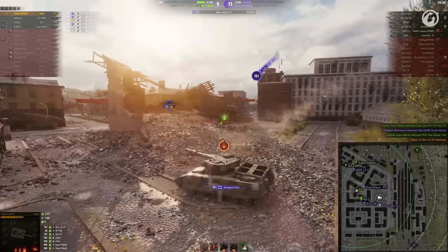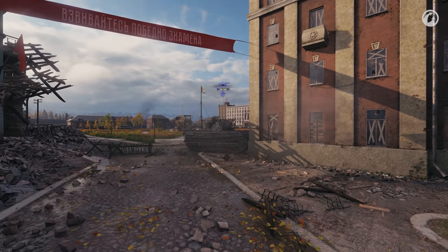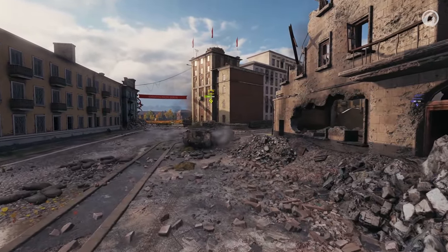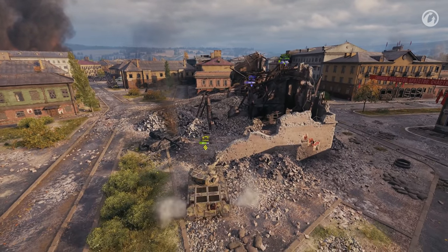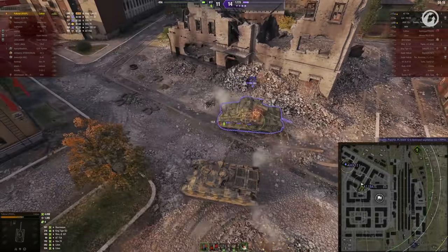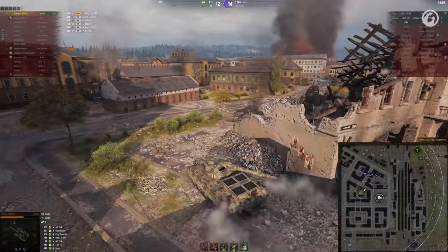He shoots, he scores! Another tank attempts to bounce an HE shell on low HP — spoiler, it doesn't work. That doesn't look like the optimal play by the AT15A — sure wasn't. Now it's just two artillery pieces and a light tank. This should be easy, right?